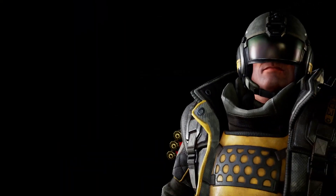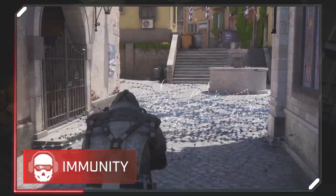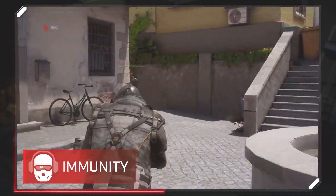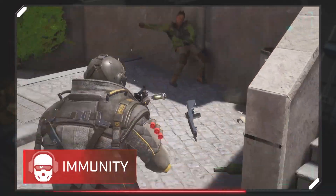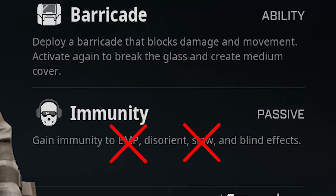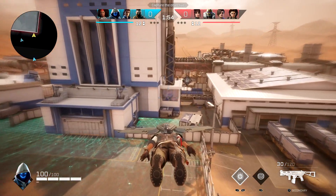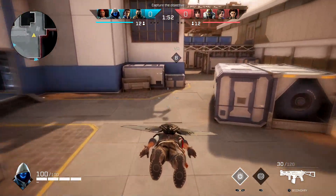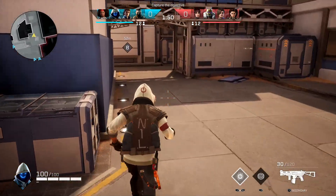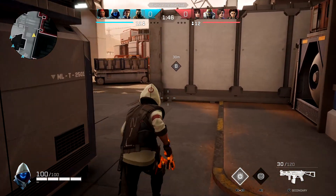The first person on this list is going to be Anvil. Anvil has received a pretty significant nerf — he no longer is immune to EMPs and slows. That is going to be a big deal because now he is no longer a hard counter to Trench. Also worth noting for Anvil mains, there has also been a slight nerf to the C4, which we'll talk about when we get to gadgets.